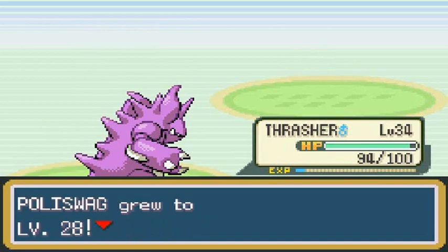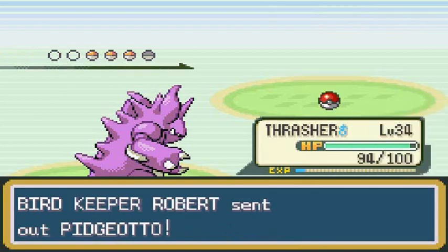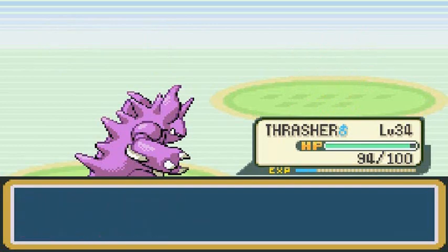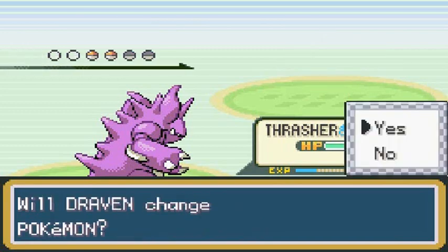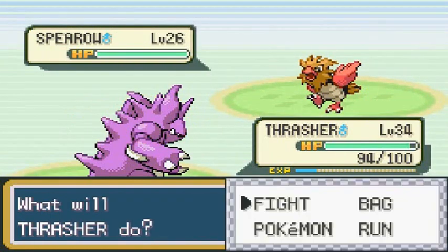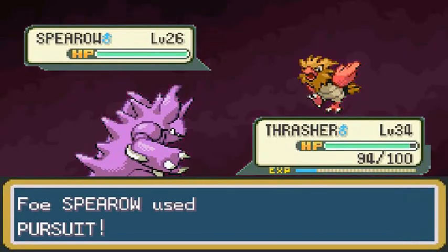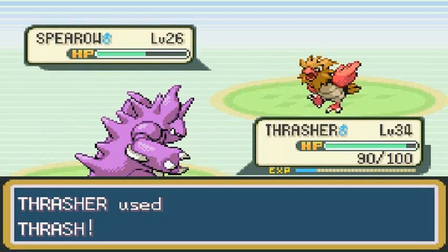I checked the moves it learns during leveling — I don't want to wait too long. When Poliswag gets to level 35, it not only learns Body Slam but if you evolve it into Poliwhirl or Poliwrath it would learn Submission as well, and that is a move we need. So we're keeping it like that, waiting just a little bit. We're not going to rush into it like Patrick. Here we go — Thrash attack!